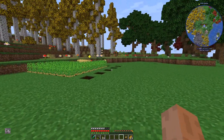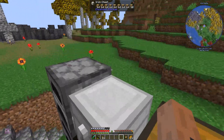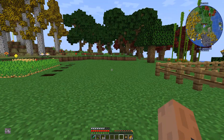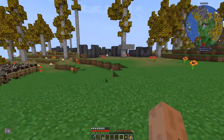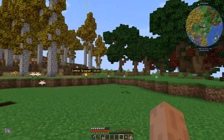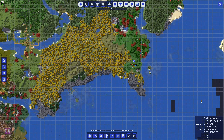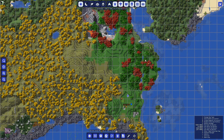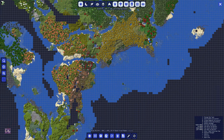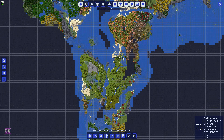Hey guys, this is Gary, welcome back to my gaming channel. We are once again back here in the Minecraft pack called Gym. In the previous episode we said we're gonna set out looking for a new base location. I was looking for something with nice green grass, and there's a nice spot right by us here, not too bad, but I don't really want to go there. So I did some exploring off-cam, quite a bit of exploring.